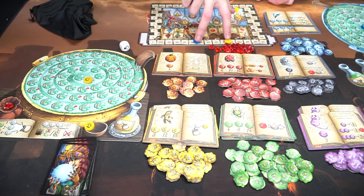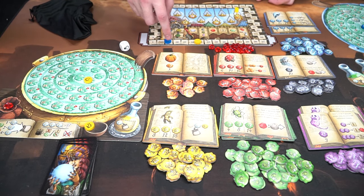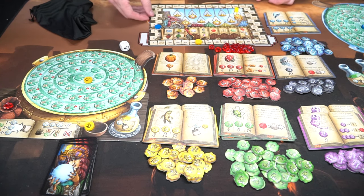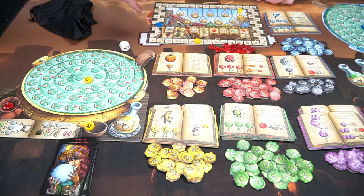Then you just look at whoever has the most points. If somebody was a really big overachiever and managed to get all the way around the game board, simply take their color and flip it over. That denotes that they've already reached 50 and are on their second lap around, and then tally up.